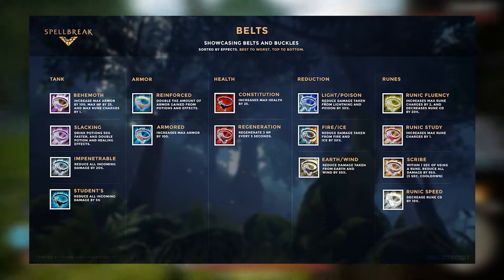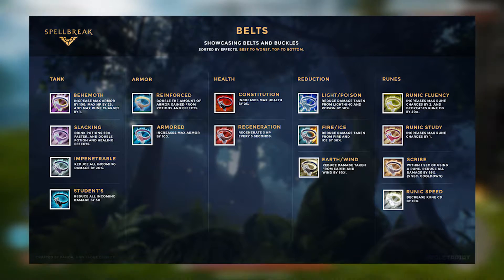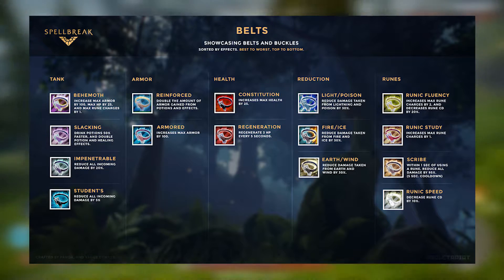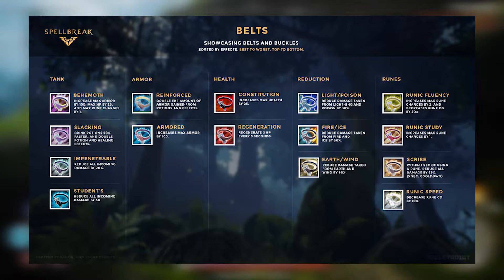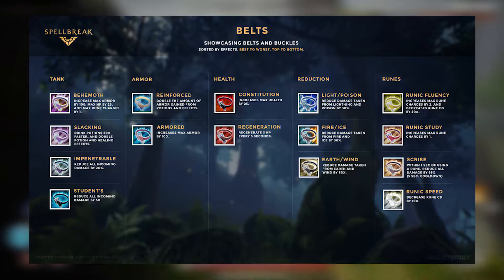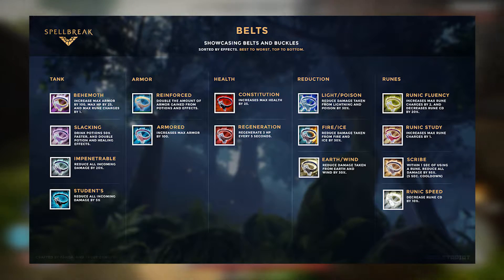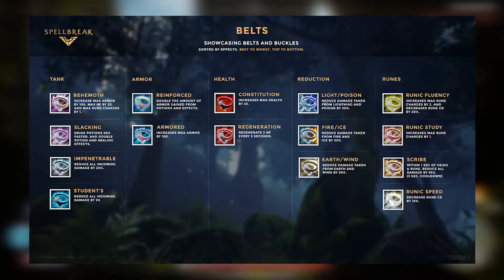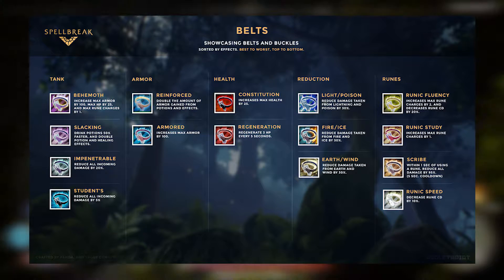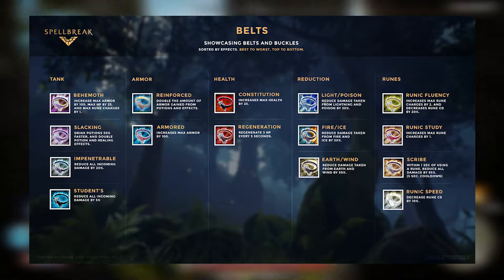In the Uncommons we have four belts: the Belt of Runic Speed, which decreases rune cooldown by 10; the Armored Belt, which increases your max armor by 100 points; the Reinforced Belt, which increases armor gained when drinking an armor potion by 100; and the Belt of Constitution, which raises your max health by 25.